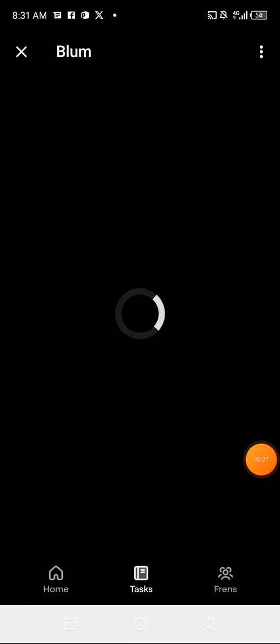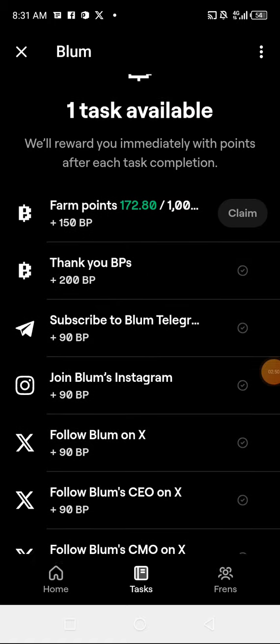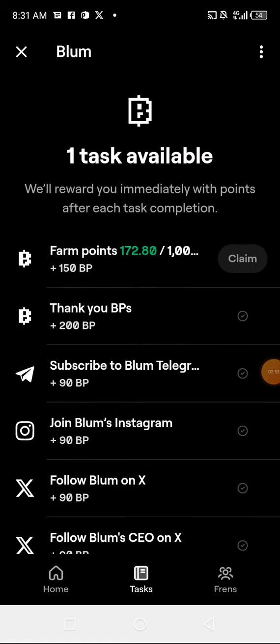Let's check out the Task section to see what we can get. You come here to farm every day and your points gather here. Once you get up to one thousand points you can claim. You can follow the page, subscribe to the Telegram channel to get 90 points, and join their blog and Instagram. As you join all the social media handles, you're going to make a lot of Bloom tokens.